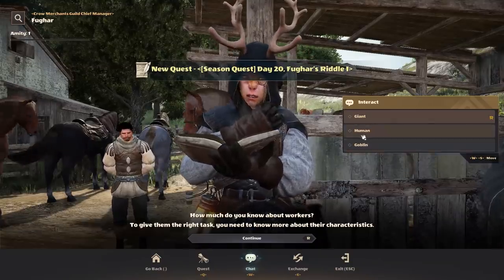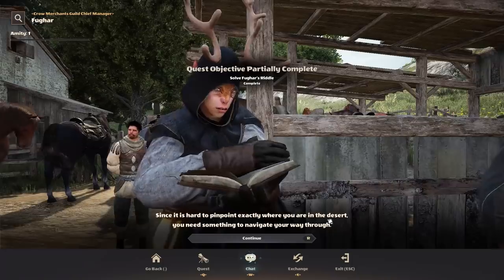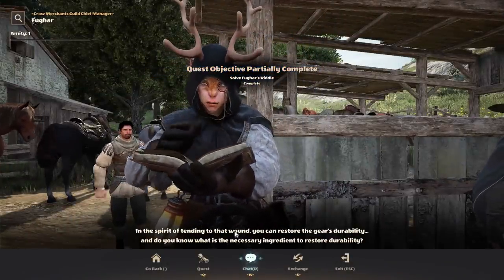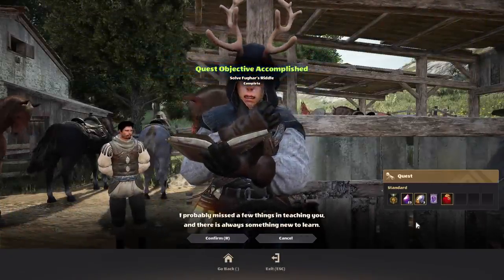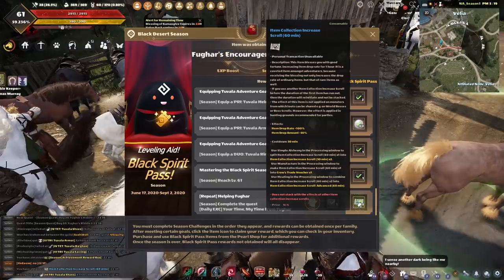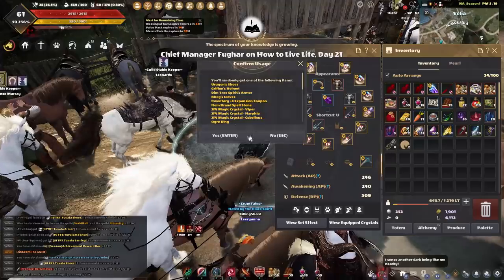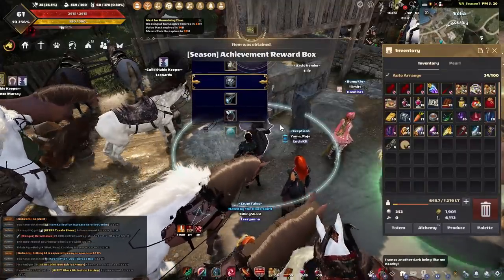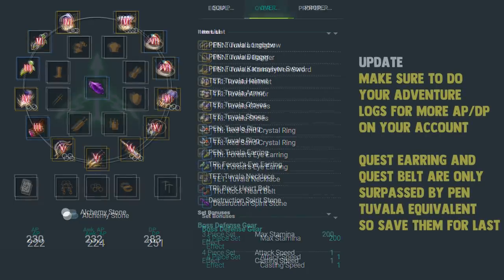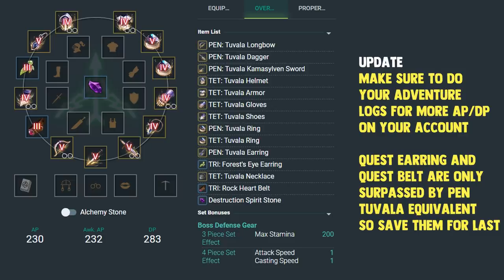Weapons are the most important for you right now. Get the weapons to Tri first, then armors can stay at Pri. The only accessory you should be enhancing early on is the Tovala Necklace — minimum Duo, max Tet at this early stage. The reason you need a necklace is that if you've done all the main story you should have all the quest accessories, but we don't get a quest necklace, so get the Tovala Necklace. After that, go for weapons to Tet first, then armors to Tri. Once that's set, take weapons to Pen and work on armors to Pen one piece at a time. When both armor and weapons are Pen, focus on getting the Tet Tovala Necklace to Pen, then work on accessories one at a time — ring first, then belt, then earring.